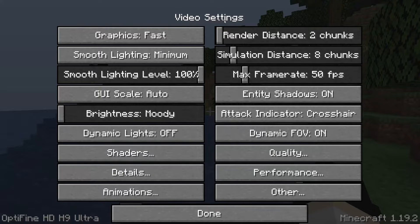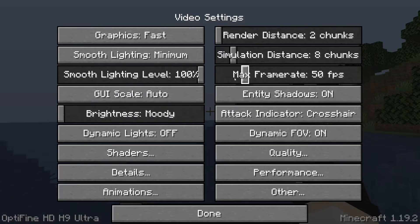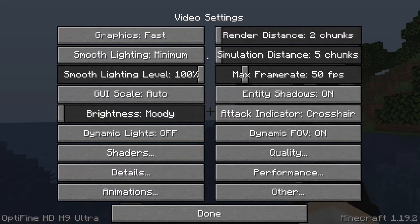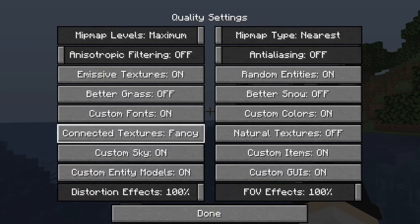Render Distance being as low as possible is faster. I understand you may want it a bit higher so you can see further, but if you're really trying to get high FPS, lower it. Simulation Distance can also be lowered. Max Frame Rate is best left at Unlimited so you have scope to go as high as possible. Entity Shadows can be turned on or off — it doesn't make a huge difference.